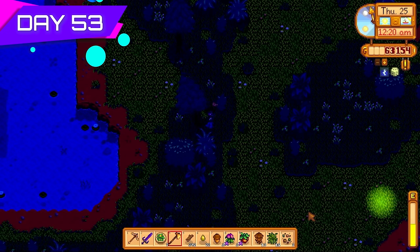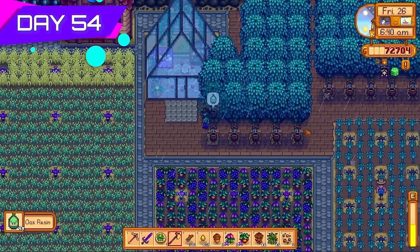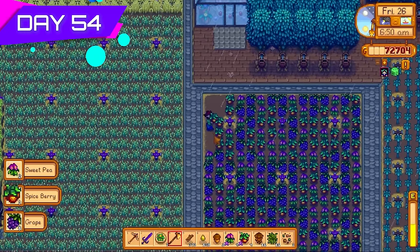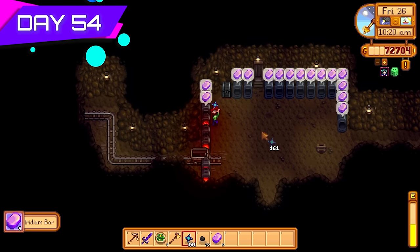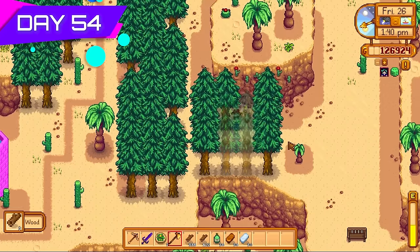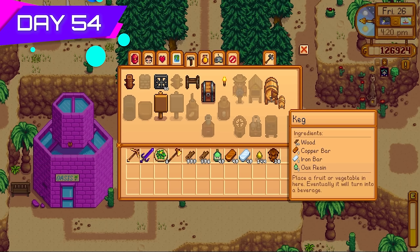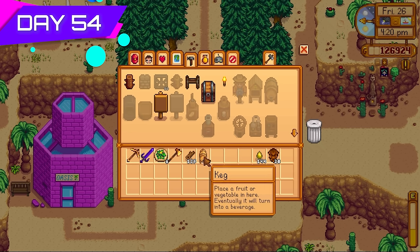More trees regrew in the Cindersap Forest, of course we cut them down and got more oak resins — 50 more oak resins means 50 more kegs. Also got the last of the summer forageables, scythed the hay, and put down wheat while converting all those forageables back into summer wild seeds. Went to the mines to smelt the usual iridium bars, then back into the desert to cut down all the trees that had regrown. Needed thousands of wood to make more kegs — that's 50 more kegs ready to go.